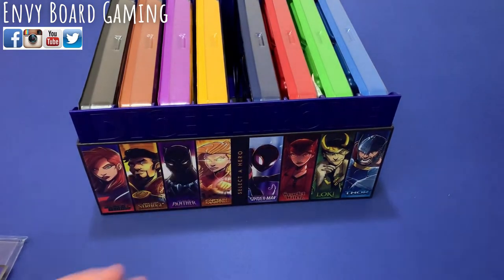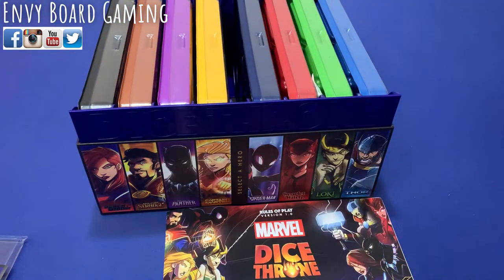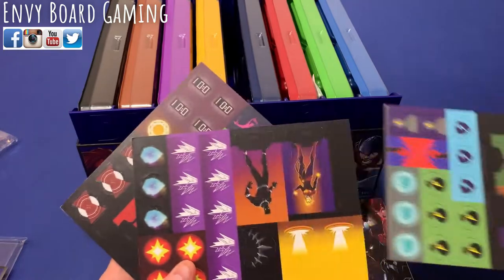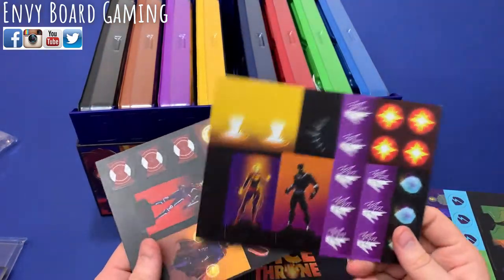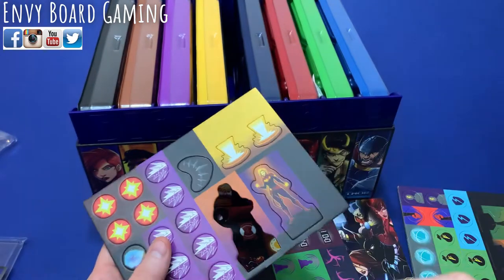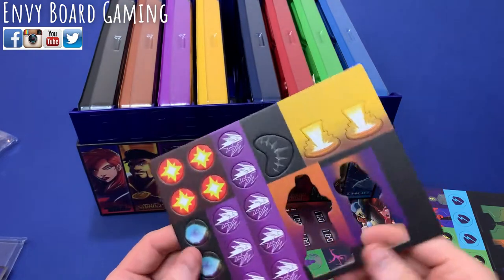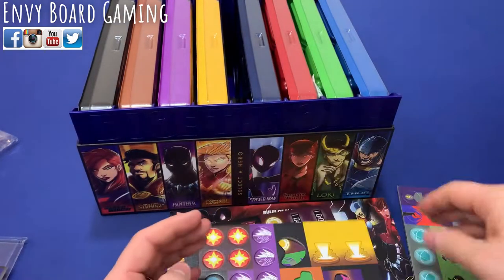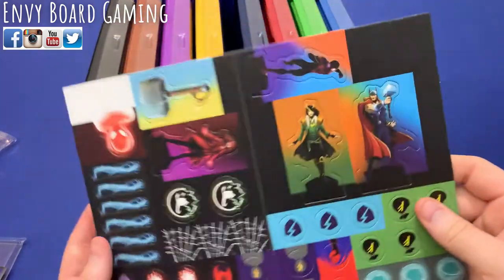If you do have the dice tray or player mats, that kind of stuff, you can actually fit all of it in the box. We have the rule book as well as all of the tokens here. I really need to get those upgraded tokens through the BGG store, which would be really cool. You also have these standees so you can use the characters in Dice Throne Adventures, which is nice. Nice cardboard tokens — we'll definitely look into possibly getting the acrylic upgraded tokens.